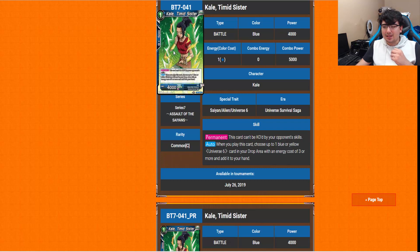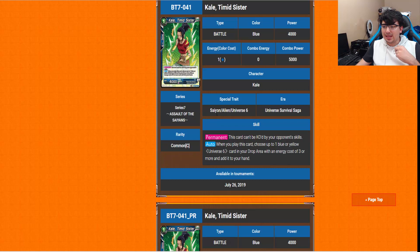The 1-drop Kale is the Timid Sister. Permanent: this card can be KO'd by your opponent's skills. Auto: when you play this card, choose up to one blue or yellow Universe 6 card in your drop area with energy cost of 3 or more and add it to your hand. So it's the 1-drop you use for blue KO combos while also helping recycle some Universe 6 stuff. Not bad.